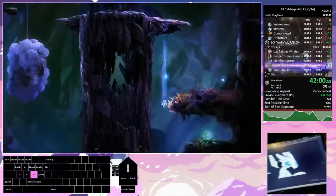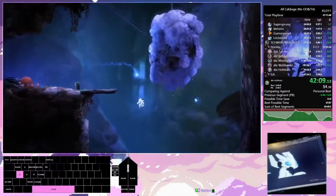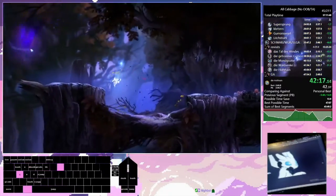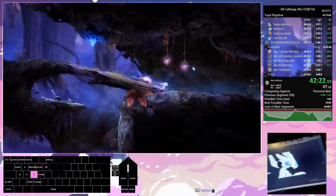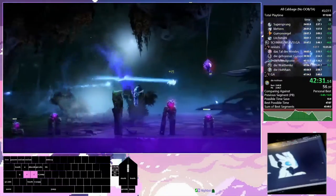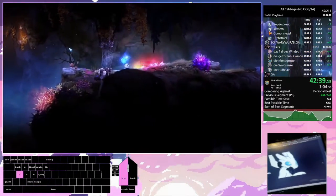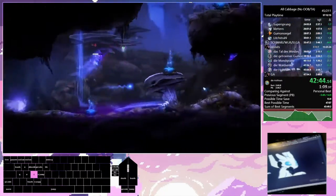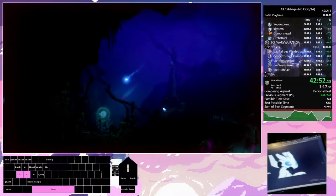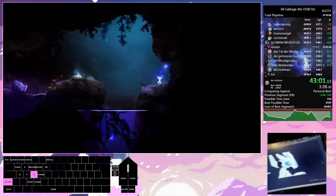We're done with cleaning up Sunken Glades; now we're going through Hollow Grove. This is actually the order we're supposed to go through the area — when we first went through it at the start of the run, we went through in reverse, like with Moon Grotto. Really cool grenade jumps coming up. This cell down here is affectionately called Butter Cell — you can see the game never played the 'you just got the cell' animation because Ori's been in the water for so long; the game just forgets.